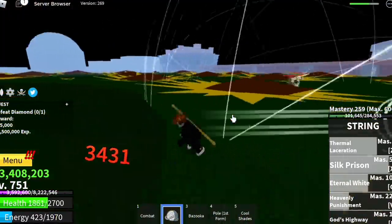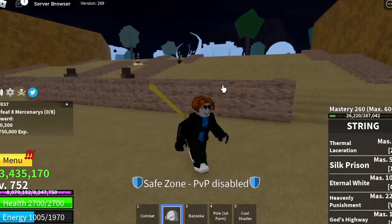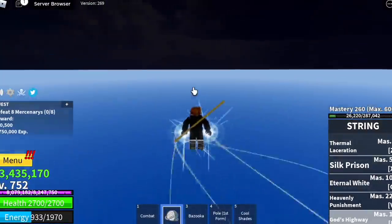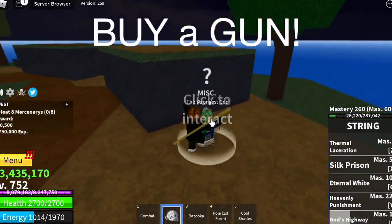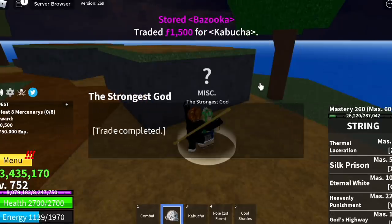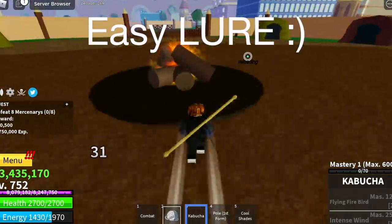I'm going to give you a tip on how to grind the mercenaries. From the port in the starting area, you're just going to go to the right. You need shards or fragments here, or you can just buy a gun in the 1st Sea — depending on you. So buy the Kabucha here, and then you can farm the mercenaries faster.